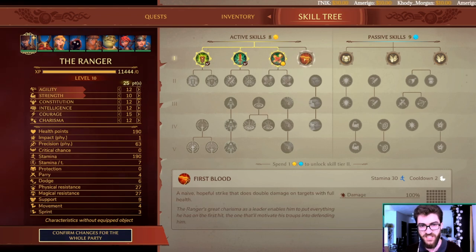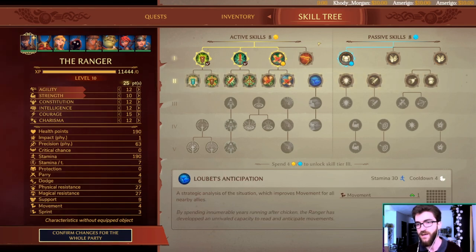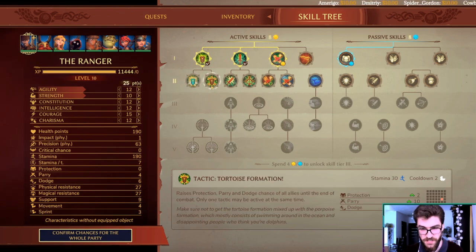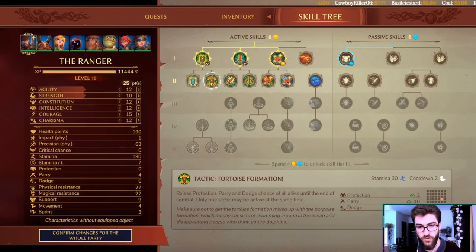This next ability is extremely potent but you probably want to wait for it. Pick heavy armor first since we are going melee ranger — that's quite good. At level 3 you have two possibilities: Tactic Protection or Tactic Tortoise Formation. When you are low level, up until level 4 or 5, you really do not need the magical and physical resistances. Tortoise Formation gives protection across the board permanently for the duration of the fight, reducing a lot of damage when your HP is very low, so go for that formation first.